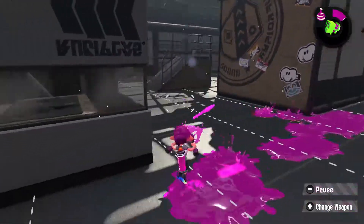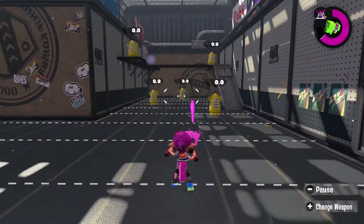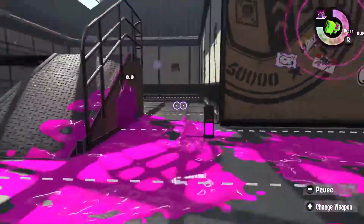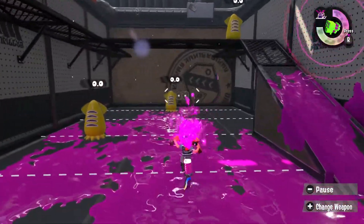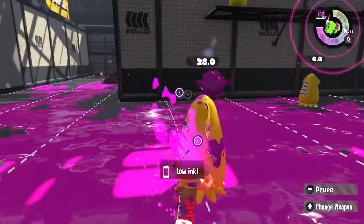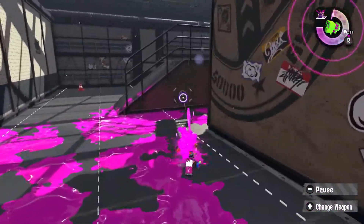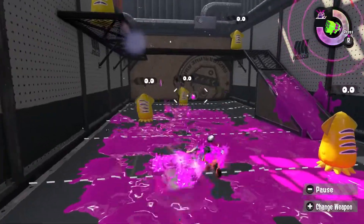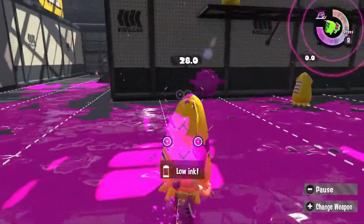Moving on to Dualies, the unique weapon in this class is one that's kind of a new one and old one at the same time, that being the Dualies Squelchers. This one's unique because it received a unique attribute as a result of a patch change — in this case patch 1.4.0. The official patch notes read that the player can now move after performing a dodge roll but before they can perform their next action. In practice, this means you can sort of cancel the ending lag of your dodge roll into walking around a bit before you're able to start shooting again. This lets you skate around the enemy and move your dodge rolls a little bit further, while sacrificing a little bit of invulnerability and increased aim at the end.